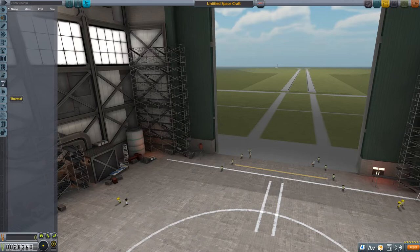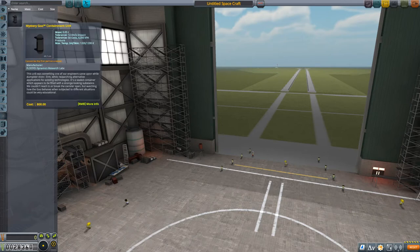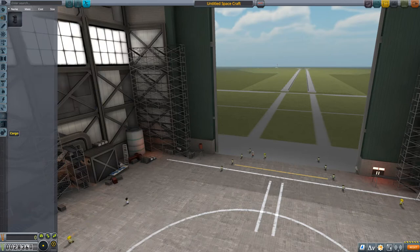Ground is empty - that's where you'd find landing wheels, landing legs, or rover wheels. Thermal is mostly about heat shields. Electrical is empty. Communication - I think it's better to talk about each category when it comes up rather than giving a description for an empty box. Science is where we currently have the Mystery Goo container. Cargo you'll also only have with the Breaking Ground DLC. And Utility.